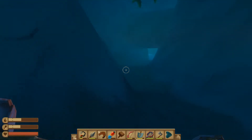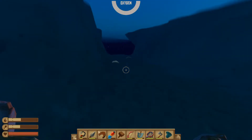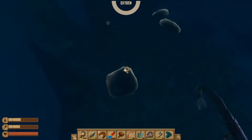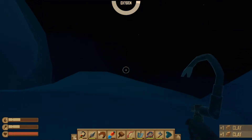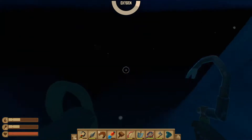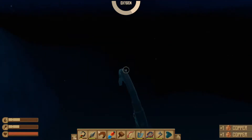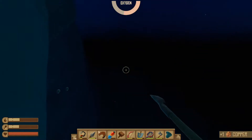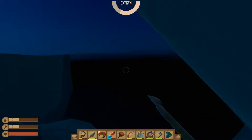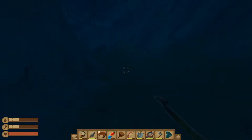Let's go down here. Might as well take this stuff since it's convenient. I don't think I should be here — I am very slow in the water at this point, I don't have my flippers anymore. Yeah, we'll just retreat. I'm not gonna risk going out there just yet. I should have the materials for the flippers though.